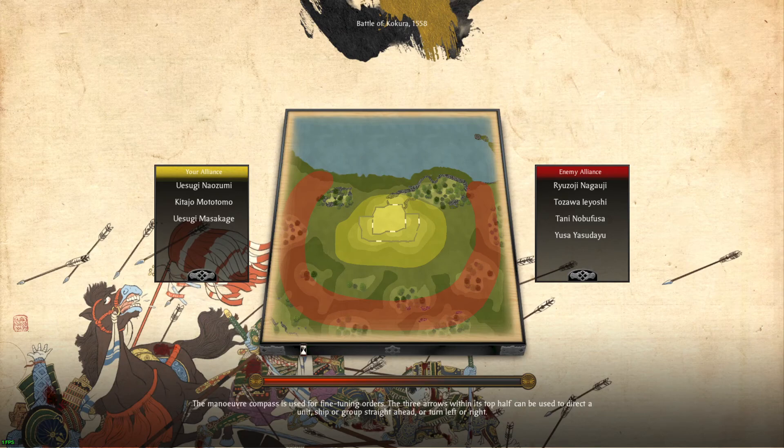Hi and welcome. This is a replay of a campaign that I was doing back in April with the Uesugi clan. I had just cleared the island of Honshu, which is the main island of Japan, and I had crossed over to Kyushu where I was meeting up with the Otomo clan.